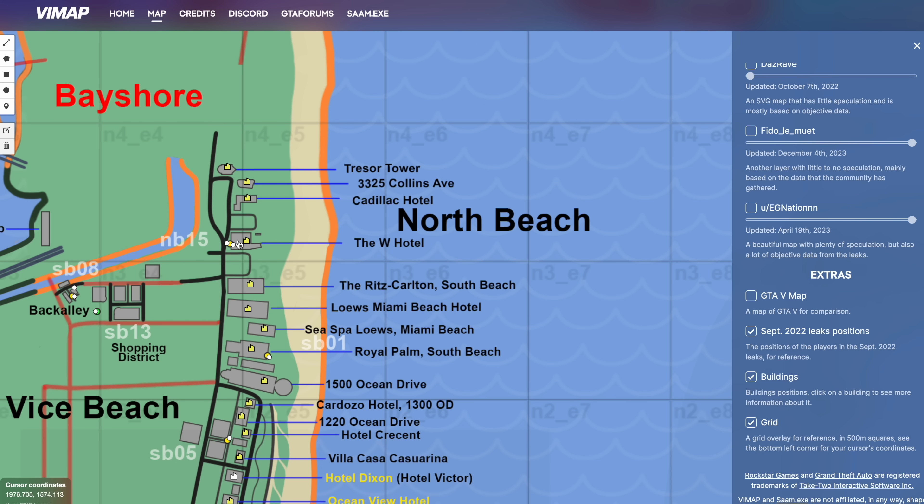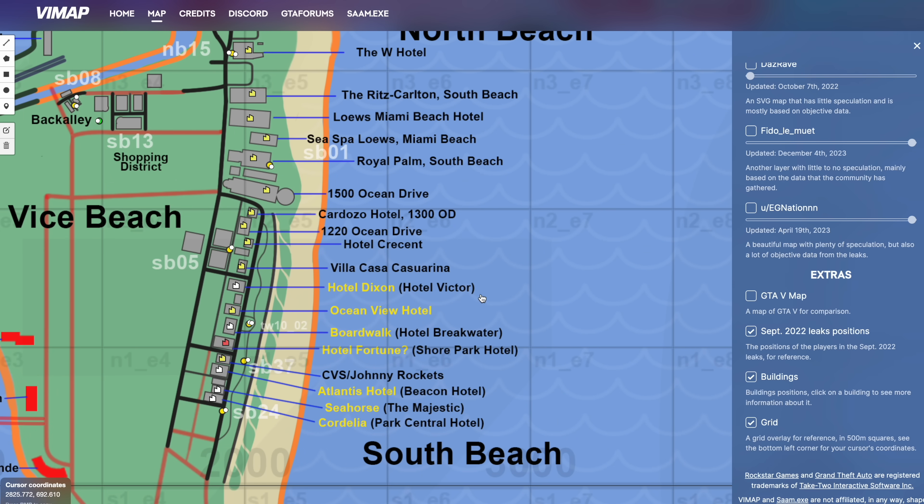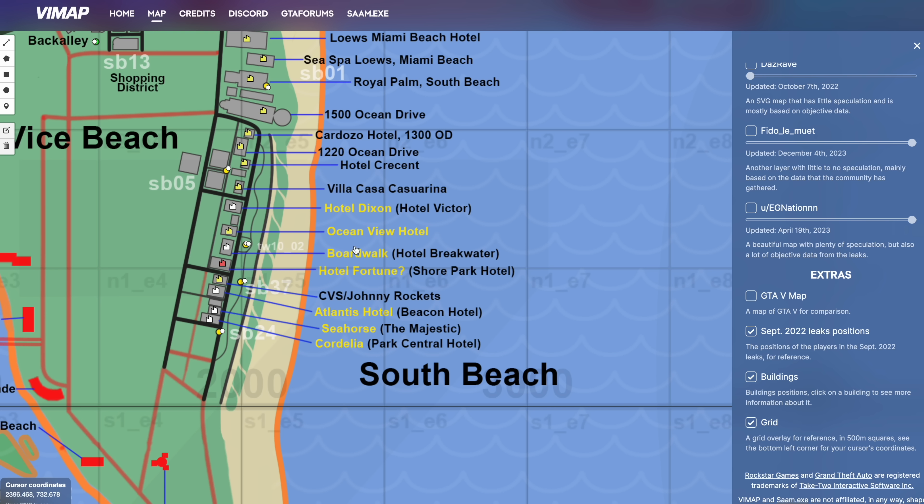All the yellow building-shaped markers are buildings we can see from the trailer, and people have added their real-world counterpart names too. For example, Hotel Dixon — which in real life is Hotel Victor. Fun fact: Hotel Victor was designed by someone called Dixon, so I think that's Rockstar paying homage to the designer. We can see both the in-game names and the real-life names.